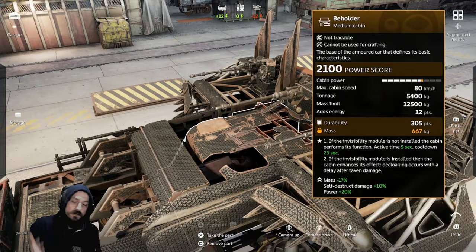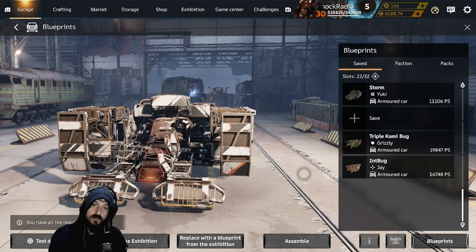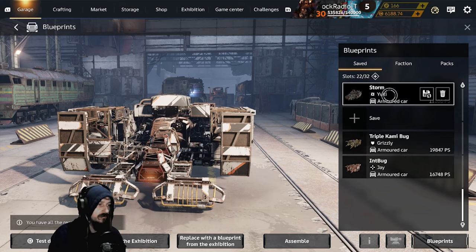And really, you can use this cabin for any play style. To showcase the versatility of the Beholder cabin today, I picked out a long-range build, a medium-range build, and a close-range build to show you what it is capable of.